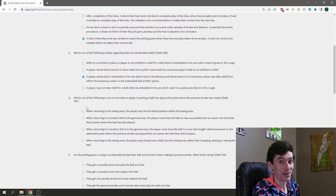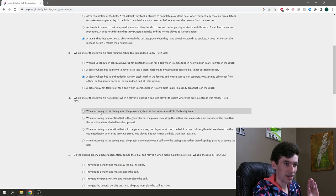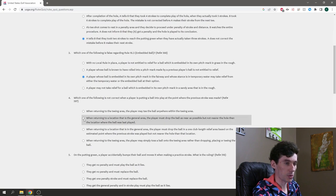Which of the following is not correct when a player is putting a ball into play at the point where the previous stroke was made? I think no one dictates how high you tee up the ball, and you don't have to use the exact same tee hole. The question is whether you drop it nearest possible or get a club length. I think it's nearest possible — but wait, we're looking for 'not correct,' so I'll go with C, the club length option.